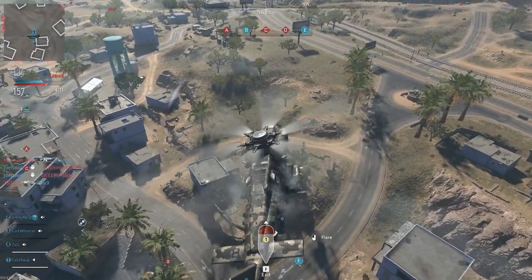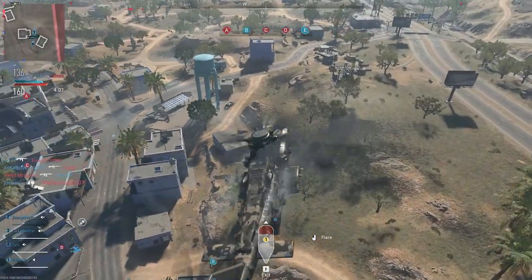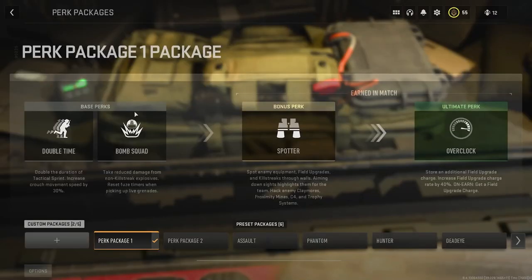In order to do this glitch, you will need a suppression mine. If you want to make this much easier for yourself, add the perks Spotter and Overkill to your loadout — this will make things way easier and also lets you charge your suppression mine much faster in the game.